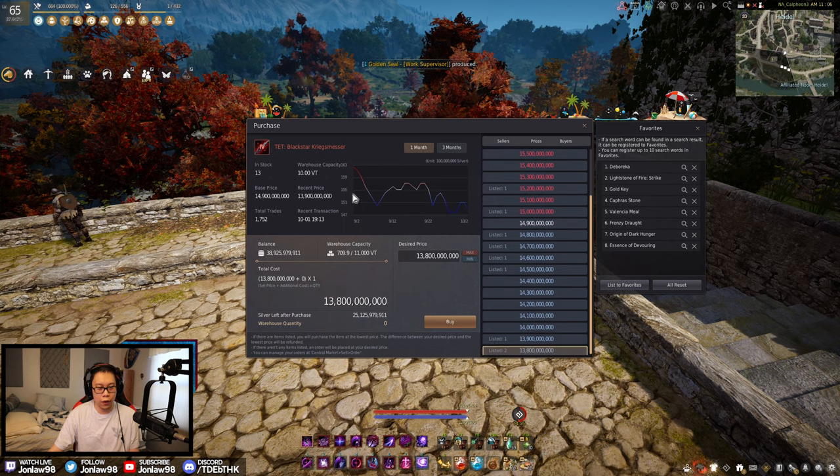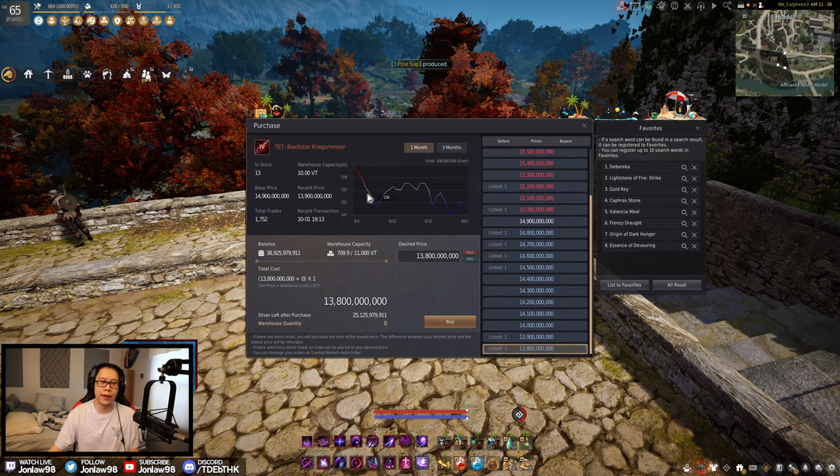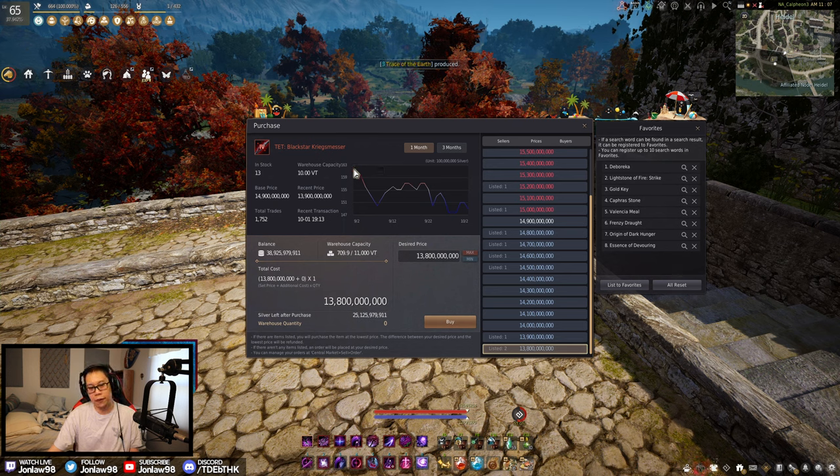Tet Black Stars are probably the golden standard of soft cap, and most people are stuck at Tet — getting Pen is obviously not easy. From one month ago when we made our September video, there was around 16 billion; now it's around min-priced at 13. I think the reasoning for that is because we had a lot of events, and I think we still do have some events going on where everyone is just getting free artisans, a lot of memfrags, and everything, so the price of a lot of enhancing is just straight up down in general.